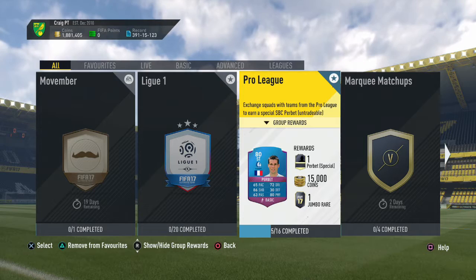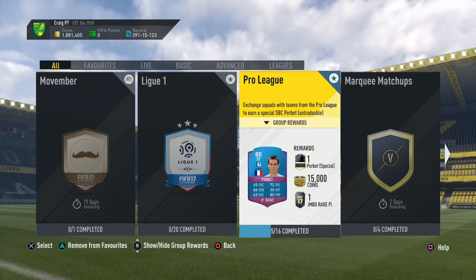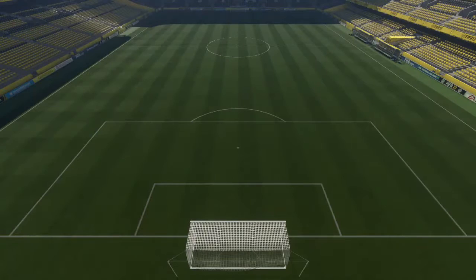Hi YouTube, QueryGamer here and I am bringing you another part in this mini-series where I give you the cheapest way to unlock SBC Per Bay. This video is focused around KV Core Trike in the Pro League and the cheapest possible way to unlock this squad and get closer to that SBC Per Bay item and the 100k pack that comes with this squad building challenge.